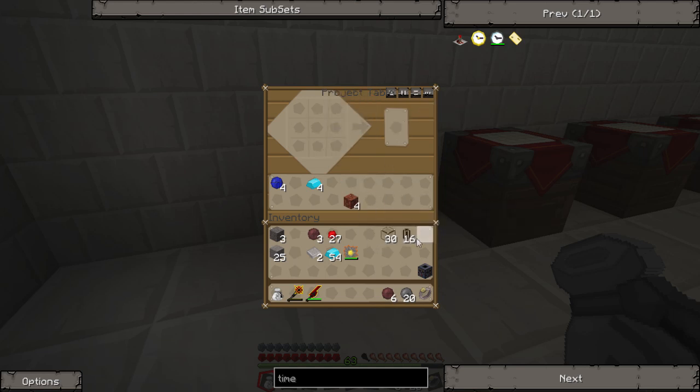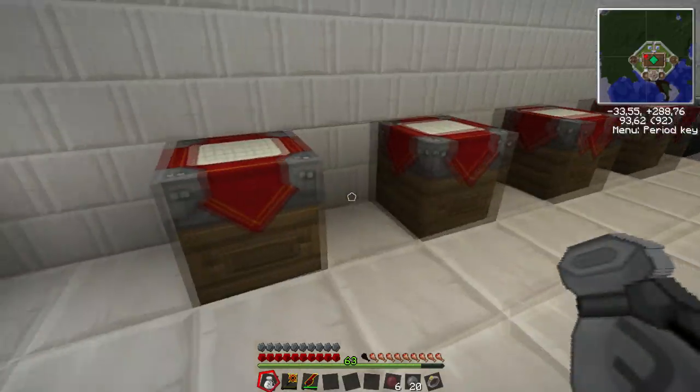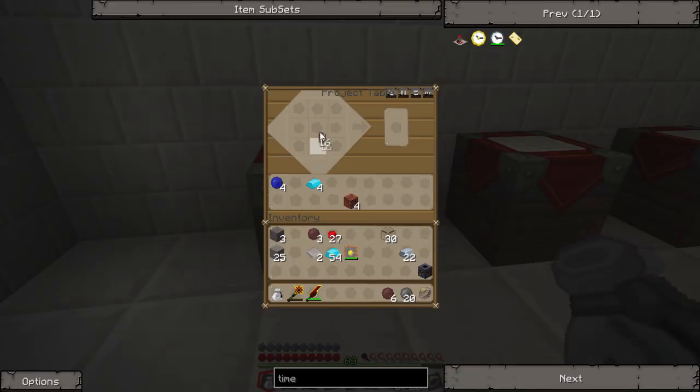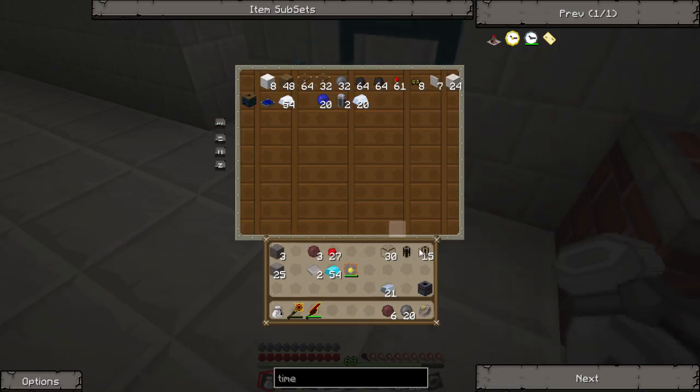We also need to make some restriction tubes. I only need four but I already have them - I'll just show you one. It's just a regular pneumatic tube with iron ingots on the side or bottom, and it gives you a restriction tube. What this does is prevent items from getting stuck in a loop - it doesn't let items come in unless it's the only possible destination they can go to.